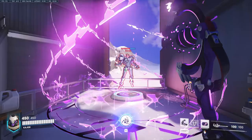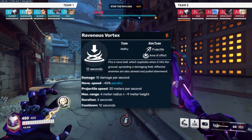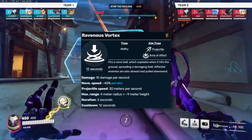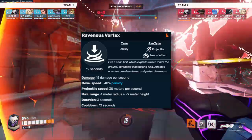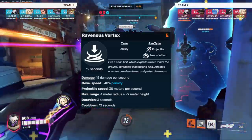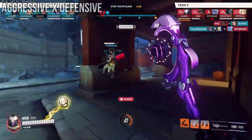Ramattra's third ability makes Ramattra fire a nano ball that explodes when it hits the ground, dealing 15 DPS and slowing movement speed by 40% in a 4-meter radius, lasting 3 seconds, with a 12-second cooldown. Ramattra can use this ability in either form. There are two key uses for your vortex: aggressive and defensive.